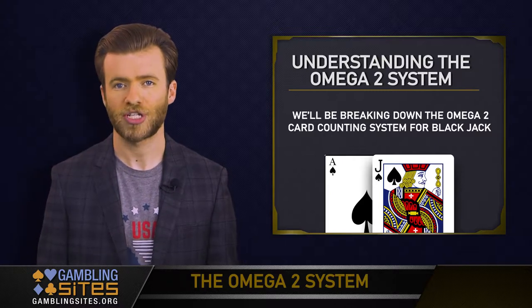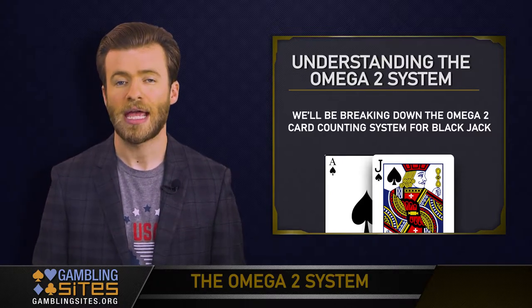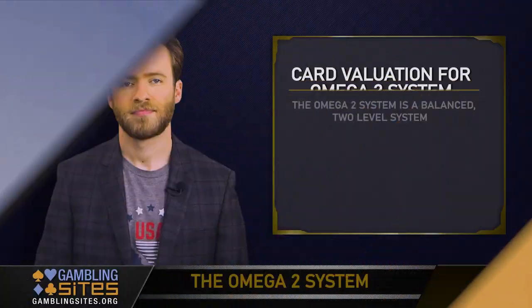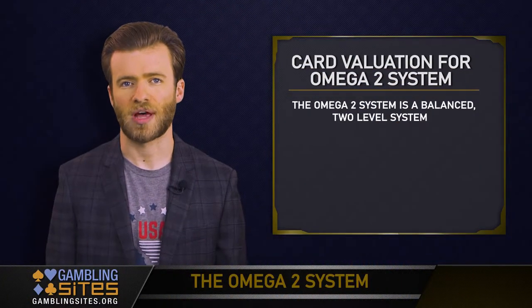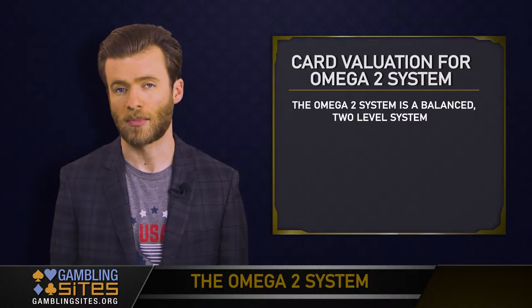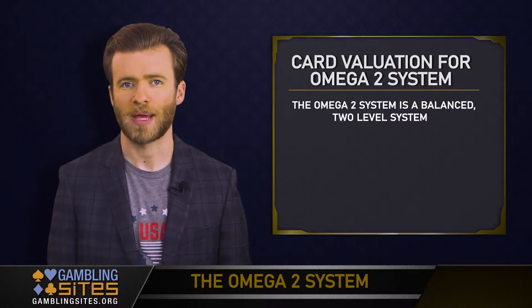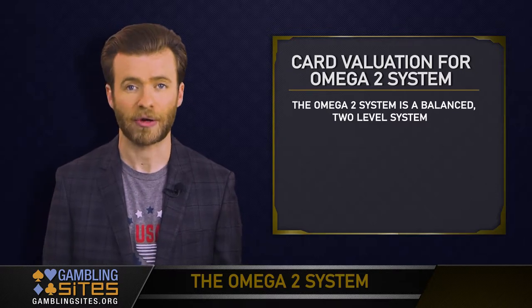If you haven't watched our introductory videos into card counting, make sure you watch them first before advancing here. The Omega-2 system is a two-level system, meaning there are two separate number values assigned to the cards. It is a balanced system, which does make practicing counting the cards easier.